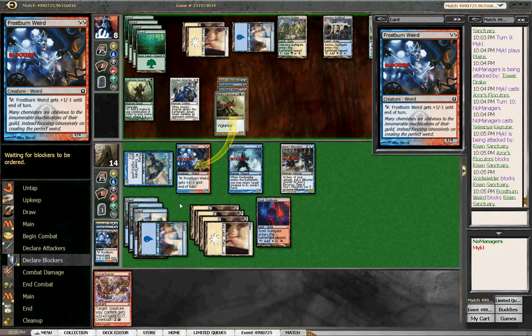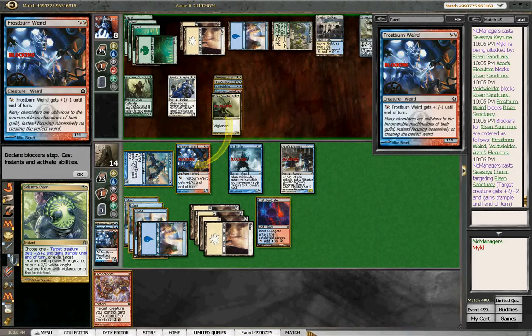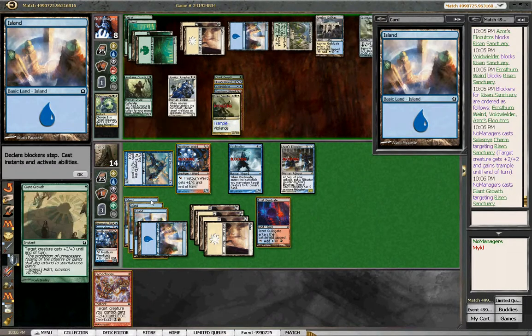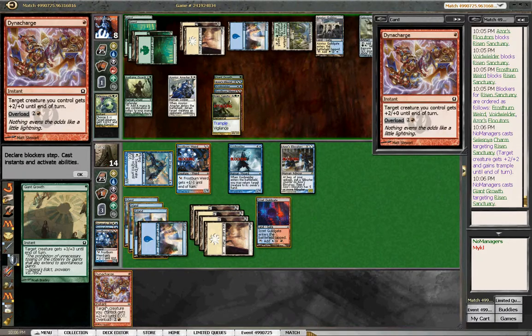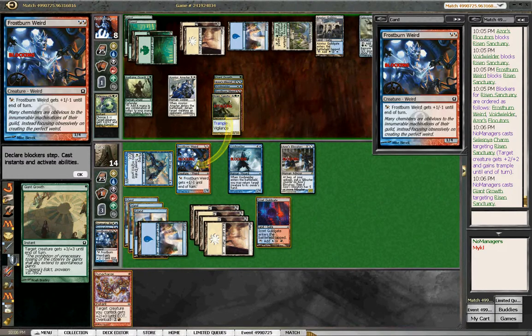He is ordering the blockers, and we're going to pump this guy up and hopefully kill the Sanctuary. If he's got a trick — oh well, let's get it out of his hand. Yep, he's got something. Gets trample until end of turn, plus two, plus two. So if we pump this to 1, 2, 3, 4 — and a giant growth — 5, 6, 7, 8. But if we give all our guys plus two, two plus two, so that'd be 5, 6, 7, 8, 9, 10, 11.